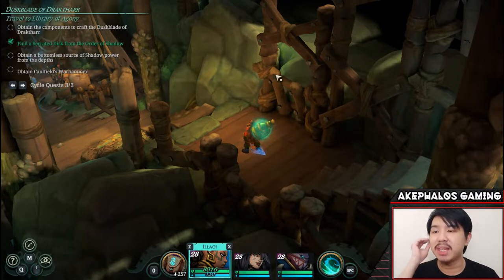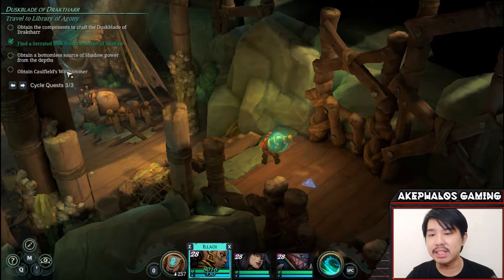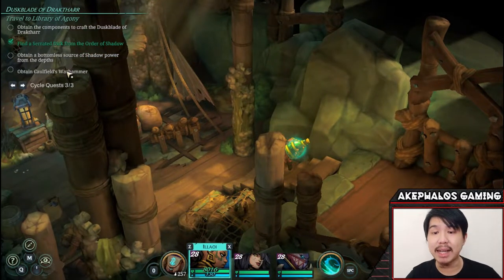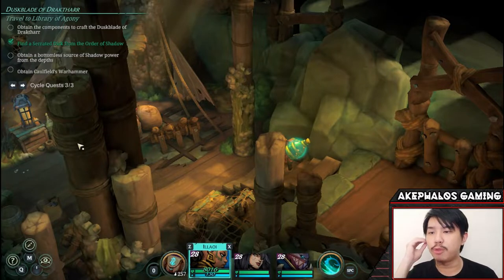Why are we here? That is because, if you recall from the previous episode, towards the end I talked about the fact that the Dustblade or Drakhtar quest over here actually checkmarks the Serrated Dirk when we retrieved it, but it did not checkmark the Coalfields Warhammer when we bought it from the vendor here in Low Tide Market. So I went ahead and did a little bit of digging and research. I want to make sure I get everything right — it's my responsibility to make sure whatever I present is reliable and factual. There is supposedly a cutscene that is supposed to play when you leave the Low Tide Market after purchasing the Coalfields Warhammer.